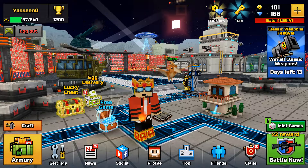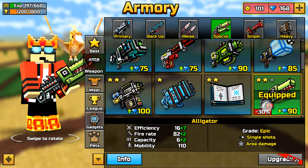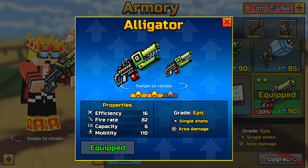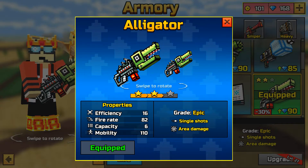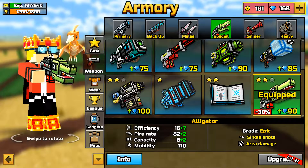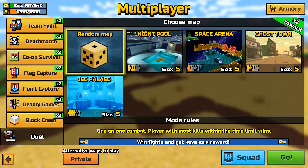So let's head right now to the Alligator and see what it can do. The efficiency is 16, fire rate is 82, capacity is 6, and mobility is 110. And it is epic. It fires single shots and area damage. I've not used this weapon before, so I'm going to try it right now for the first time. Okay, it's equipped — now let's go to a battle.